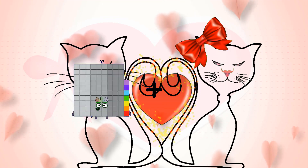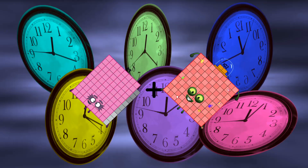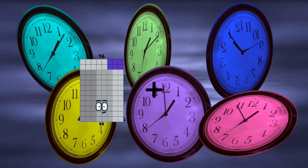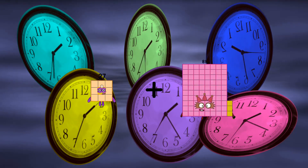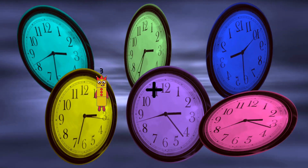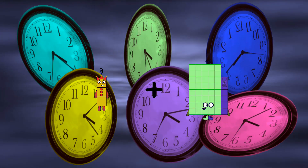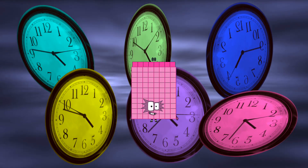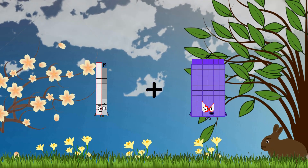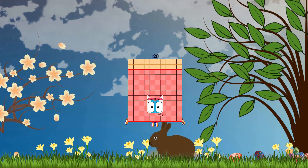89 plus 102 equals 191. 27 plus 24 equals 51. 3 plus 85 equals 88. 19 plus 101 equals 120.